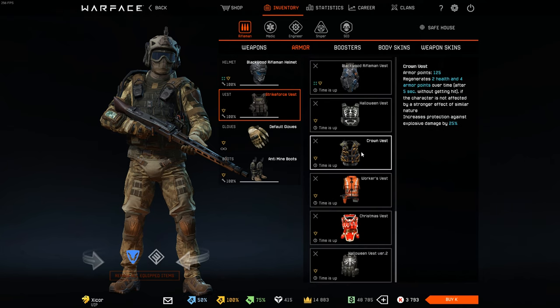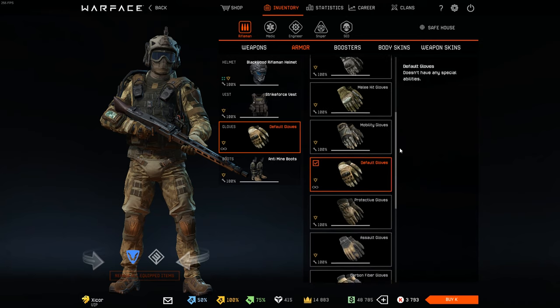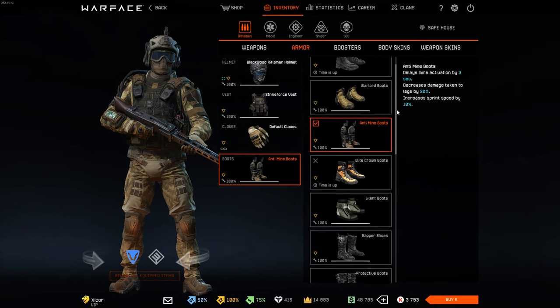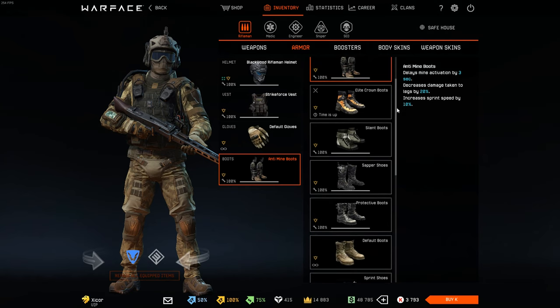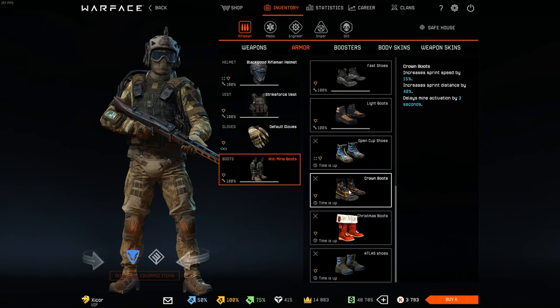This is the old design of the Crown vest and Crown series — it looked way better in my opinion. Gloves — just the usual, here's the old design. And boots — same thing. How do I have that temporarily? I have no memories attached to you, so you're getting deleted.